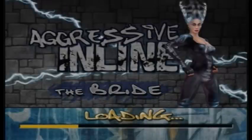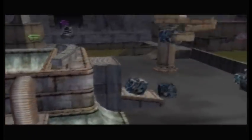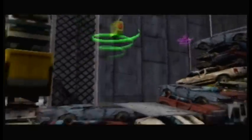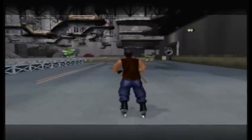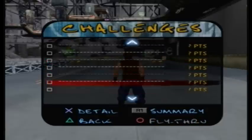Aggressive Inline came out in 2002, which is between Tony Hawk 3 and 4, and so some of the stuff that is in here you can definitely say that Aggressive Inline did it first. Like not having a time limit — I basically had to go off of what I remembered, but Bearda can talk about sort of when that was introduced in the Tony Hawk series versus in this one.